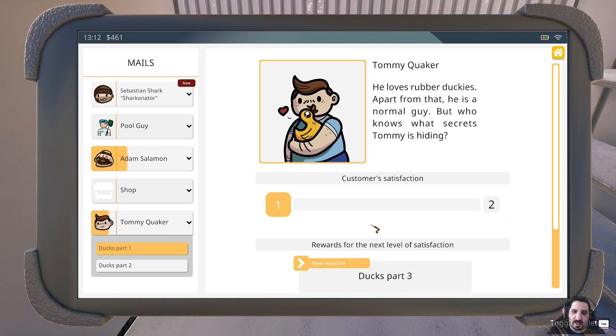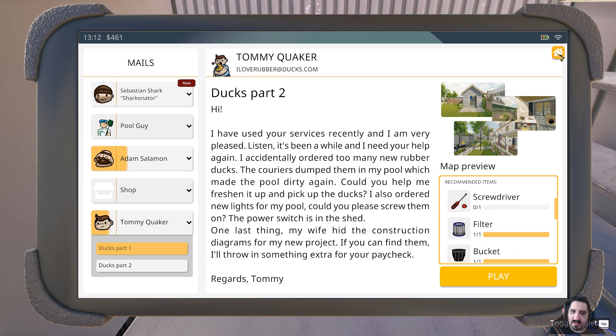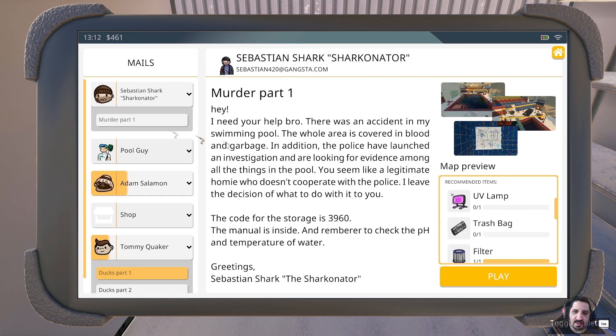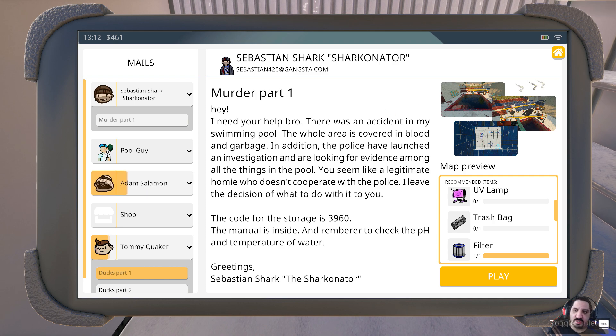Okay so let's see — Tommy Quacker. We don't exactly have a lot of screwdrivers so I guess we got to do you. Okay so we need a UV light and a trash bag.